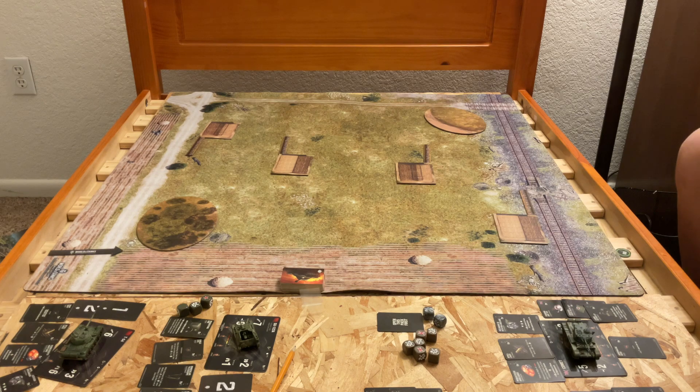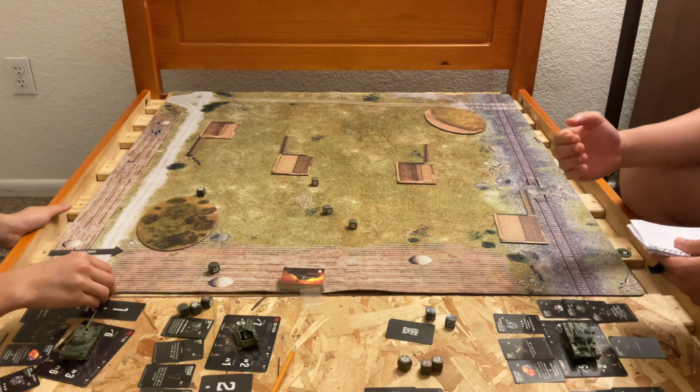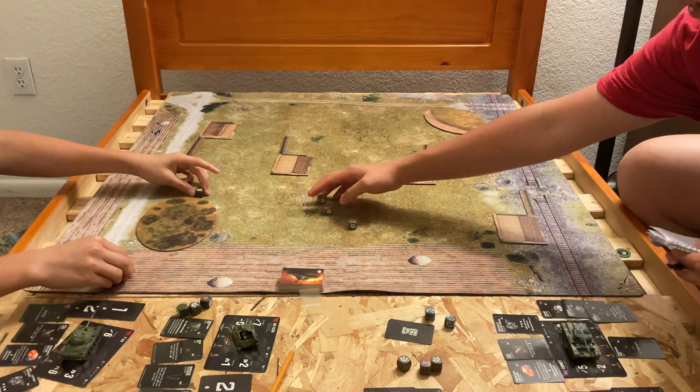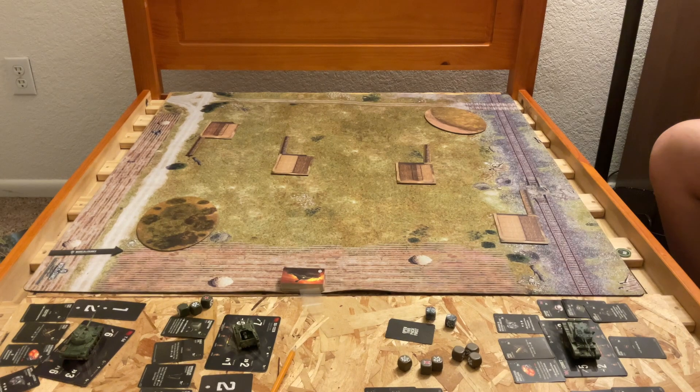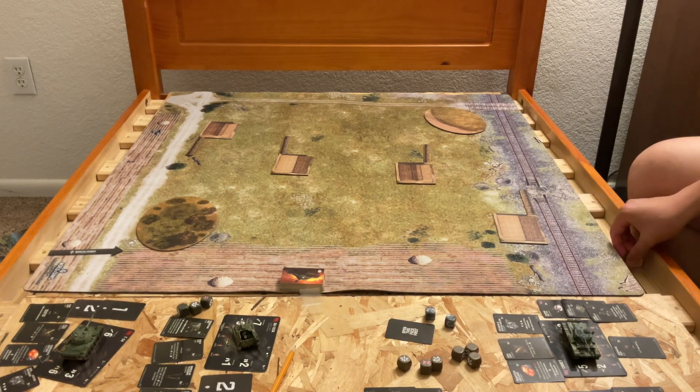First we roll for advantage to determine attacker and defender. I got a worse roll than you did, so I'm going to be the attacker. I'll just choose this place to deploy — I'll deploy right here. Thank you for making things easier.